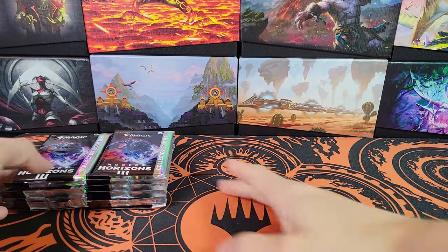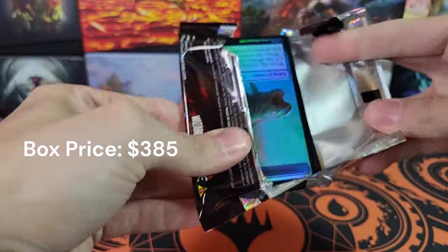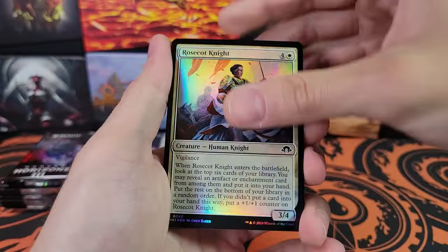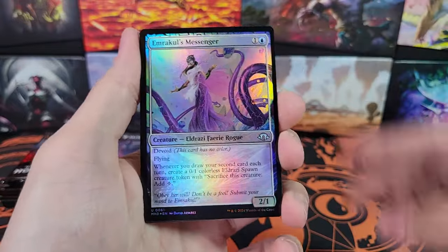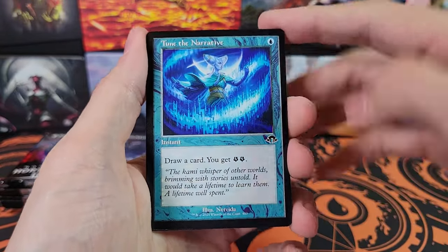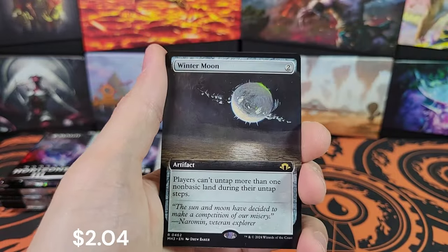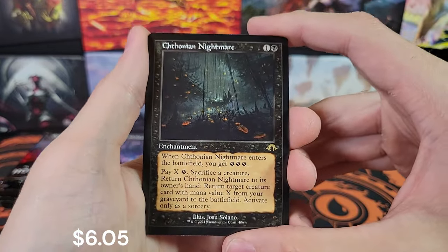By the way, this is box number three of a sealed case of collector booster boxes. To enter the giveaway, all you have to do is comment. I use a random comment picker after about five or six days after the video goes live — an online random YouTube comment picker. That's how I choose the winner. So just comment below and make sure to subscribe, because I do a giveaway for every opening that is on my dime. I'm thinking about doing openings for other people. I do have a website but I'm still finalizing all of the details — I want to make sure it's nice and pretty looking.